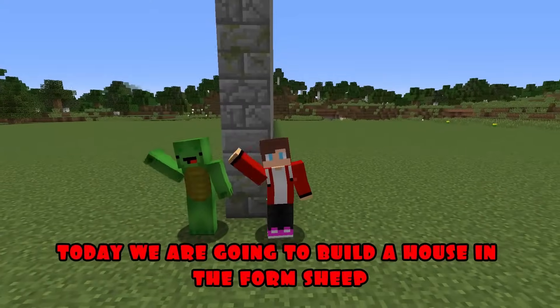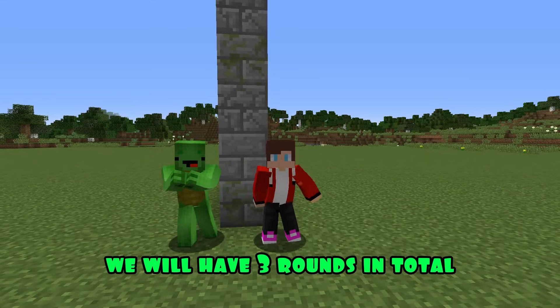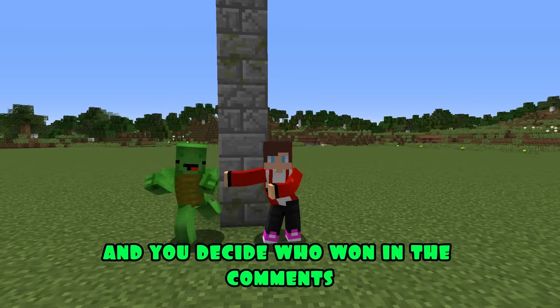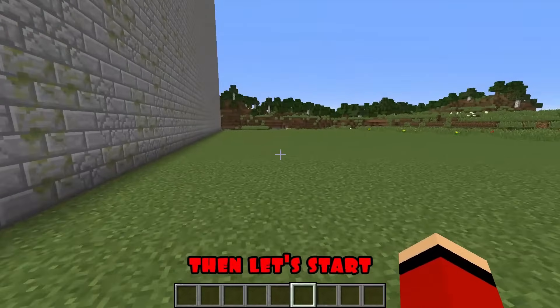Hello, dear friends. Today we are going to build a house in the form of a sheep. We will have three rounds in total, and you decide who won in the comments. Are you ready, Mikey? Of course, JJ. Then let's start.